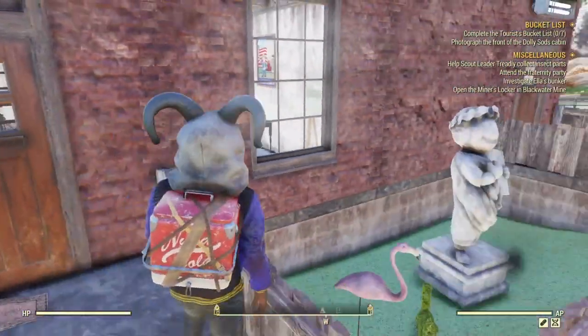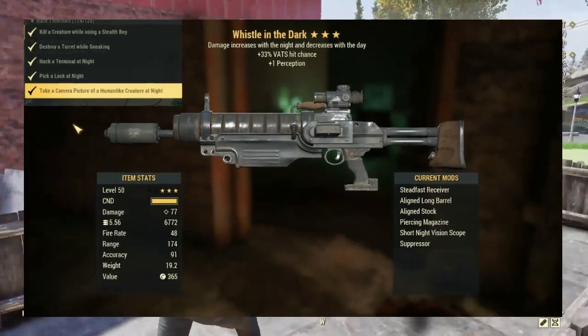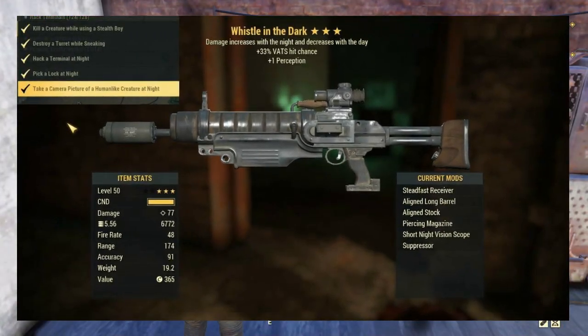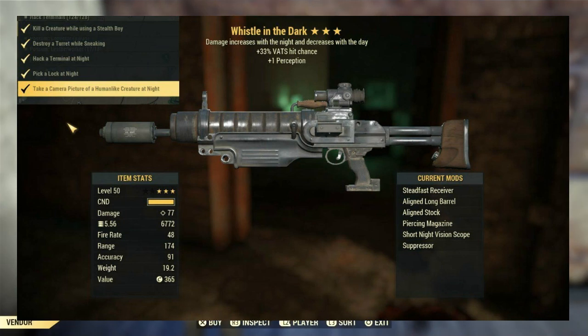You should see something pop up on the screen right now — this is actually the three-star legendary weapon that you are going after. It is called the Whistle in the Dark. It is an assault rifle and it comes with these three perks: damage increases with the night and decreases with the day, plus 33% VATs hit chance, and plus one Perception.